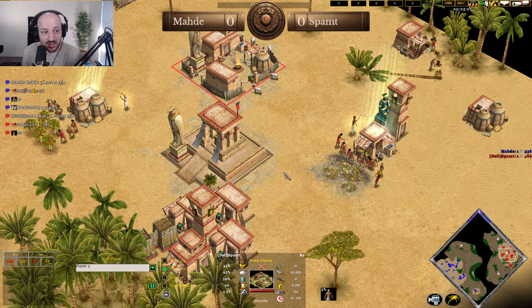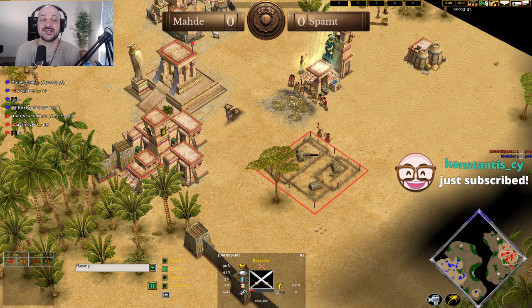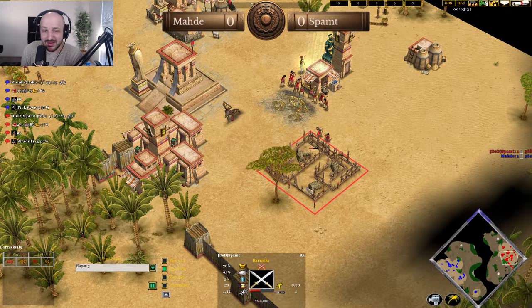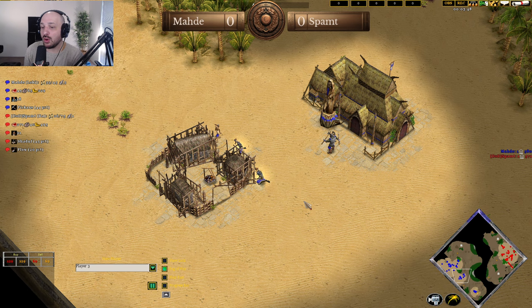We'll see a barracks get dropped straight away — and yes, we are seeing that barracks getting dropped straight away. So Marty's Heimdall has paid for itself already in Fear Factor. That's one of the big benefits of going Heimdall, especially against Ra, because Ra's scouting is so bad he has no idea what you're doing. So he has to respect that units can literally just walk into his base and undermine the tower.